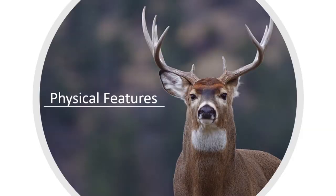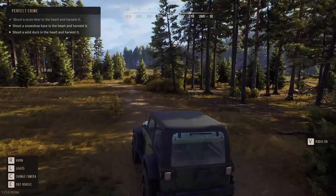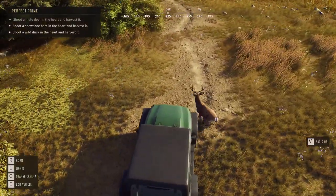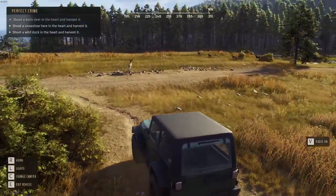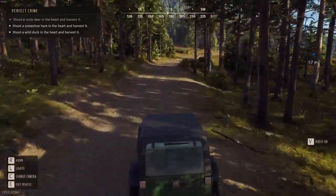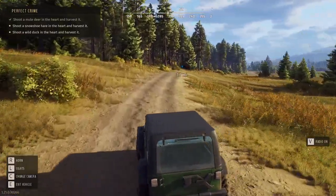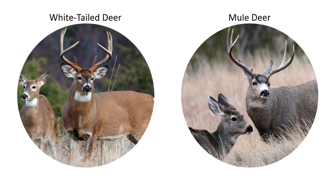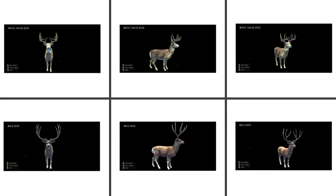Let's talk about the physical features of white-tailed deer. In Way of the Hunter, white-tailed deer range from an average of 100 pounds to just over 400 pounds for large bucks, and approximately 63 pounds to just under 200 pounds for females. Even without hunter-sense on, it is easy to tell which deer are young, adult, or mature simply based on their weight and stature. White-tailed deer are often confused with mule deer, but the key difference is their coat — mule deer have a much darker coat. Additionally, a mule deer's antlers are much broader and taller, whereas white-tailed tines are narrower and form straight up from their brow tines.